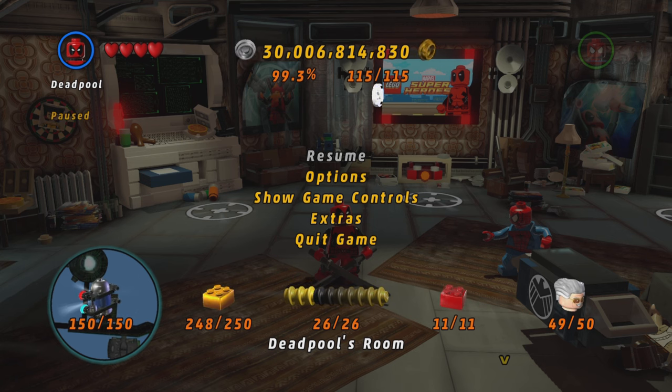I'm missing two gold bricks, but I think once I rescue Stan Lee I'll get his gold brick, and then the final one for completing the game. I've got all the 100% studs on every mission and all the minikits. So yeah, this is literally the last thing I have to do and then I'll be done with the game completely.